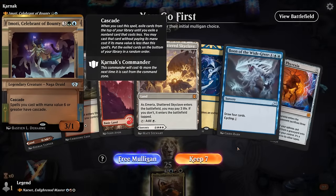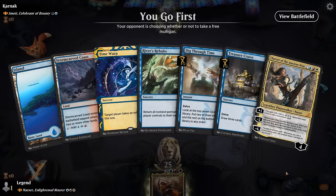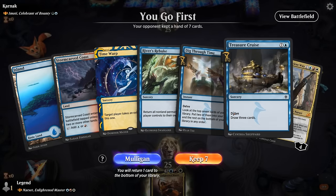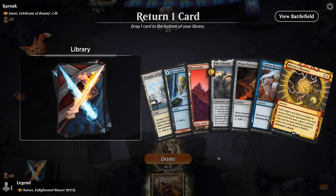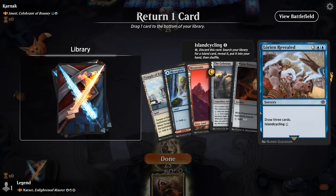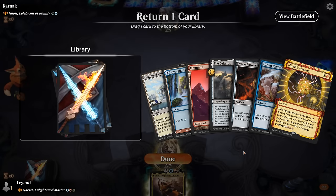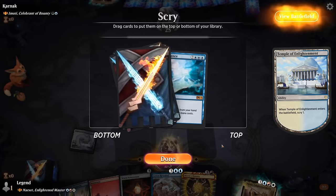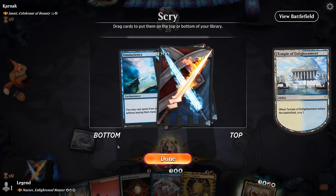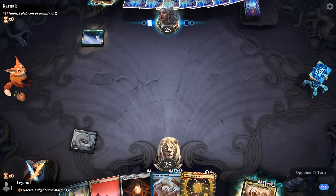Okay, we're on the play facing Emoti Blue-Green ramp, and our hand is missing a bit of ramp so that's a mulligan. The next hand is also quite awkward with two delve spells and just a bunch of expensive cards. This third hand is better. Could just keep Power Stone, get rid of Celestus, island cycle, and then eventually get it back with Mizzix's Mastery. Don't hate that idea. For now I don't mind scrying in case we can find a two-mana accelerant. Omniscience — we're going to be pretty far from casting so put that on the bottom, although we'll shuffle it back in a second with island cycling.